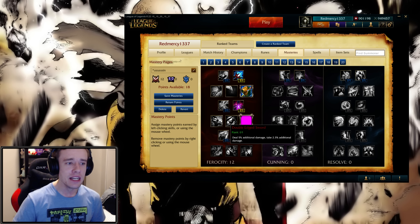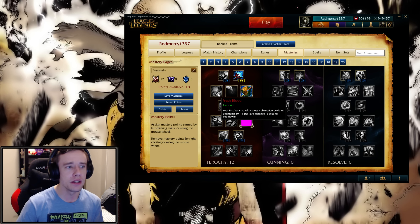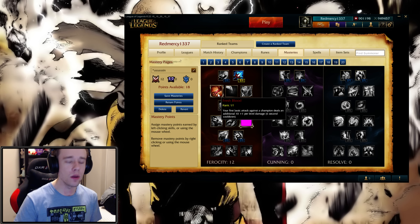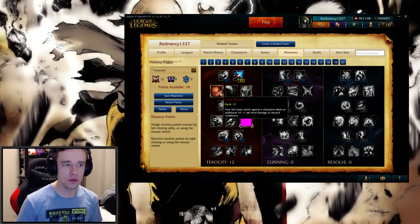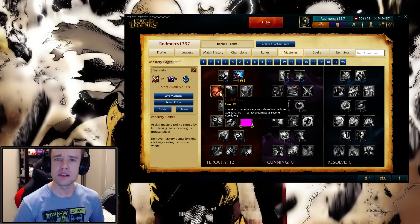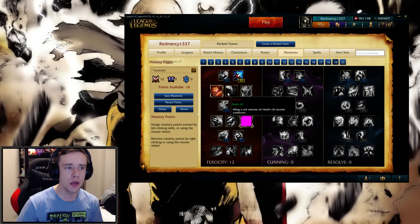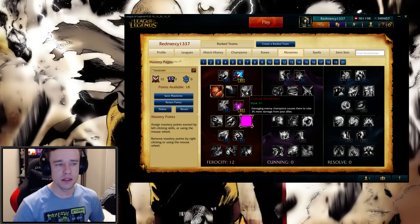If you're someone that focuses on burst and killing someone within a couple of seconds, chances are that's not what you want — you probably want something like Double-Edged Sword instead, which we'll talk about in a bit. Now, Fresh Blood: the icon is actually the same, but it gives you a completely new effect. One point: your first basic attack against a champion deals an additional 10 plus 1 per level damage, with a 6-second cooldown. So if you're level 6, that's 16 damage every 6 seconds on your first auto-attack. Great for champions that like to throw in some harass in the laning phase.